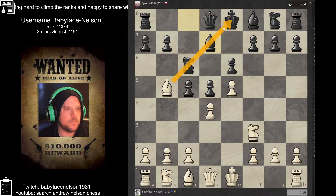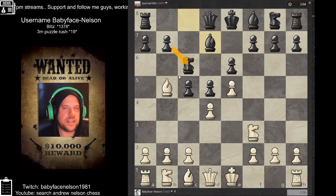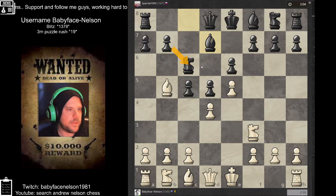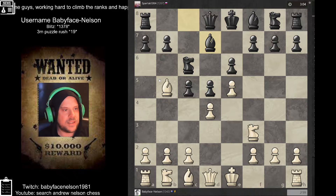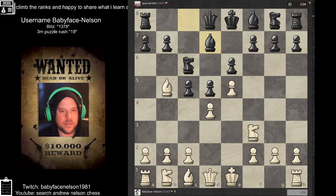This looks like a big threat, but the thing is it's not really doing anything. When you start as a beginner — as I've been playing as well — I've always thought this was a big threat, but really it doesn't threaten anything because it's defended by a knight. Any piece that's defended by a pawn can't really be attacked by another piece unless it's just a fair trade. So just something to bear in mind — it's not actually a bigger threat than what it is.